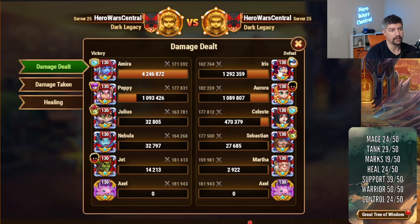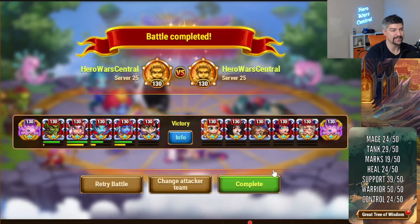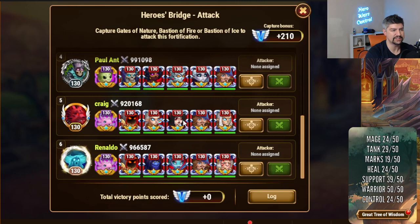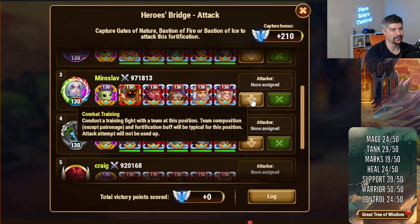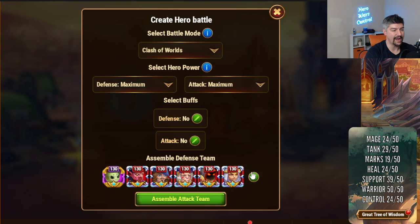Amira is an absolute superstar here — the trick is to kill Iris before she kills your tank. A nebula-boosted Amira is always a fun thing to see: the entire enemy line blows up. For teams with Celeste, the Twins, and Sebastian, just use Isaac — it doesn't matter what your tank choice is, you're going to be fine.